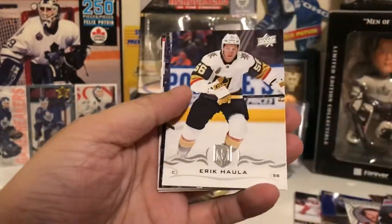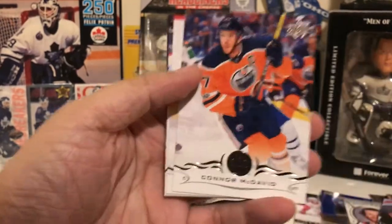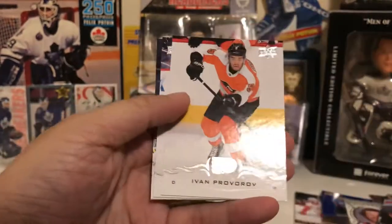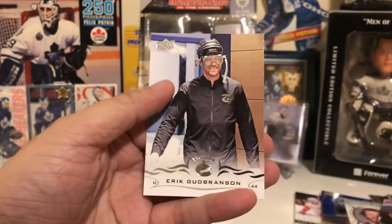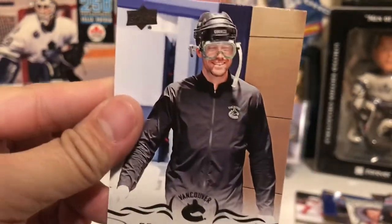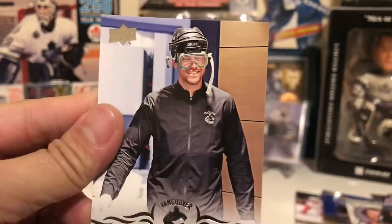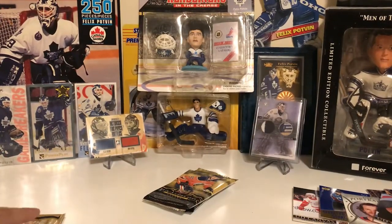Next pack: Justin Schultz, Eric Holla, Mika Kuevu, Connor McDavid, Provorov, Chitron, Okpozo, and Goodbrinson. Justin Schultz dressed like that — this should be a variant here. SP Goggle style.